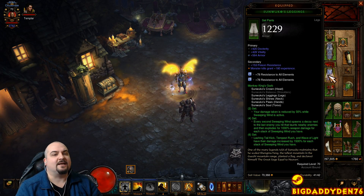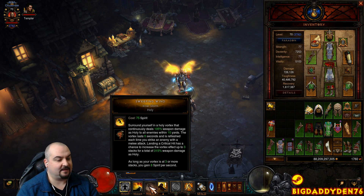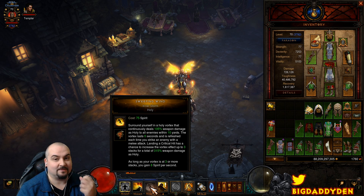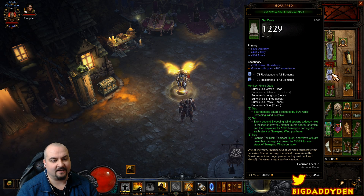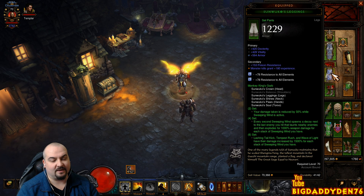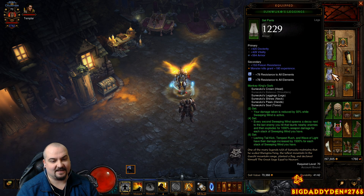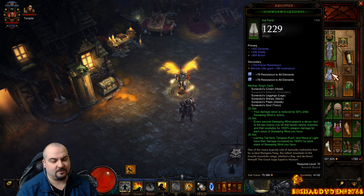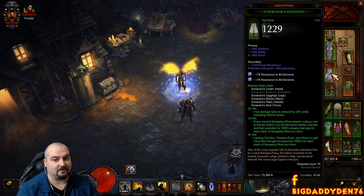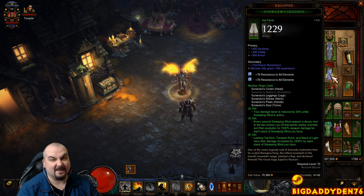So what does the Sunwuko set do? It's a two-part set. Your damage taken is reduced by 50% while Sweeping Wind is active, and it always stays on as long as you're hitting targets — it automatically refreshes itself. The four-set bonus: every second, Sweeping Wind spawns a decoy next to the last enemy you hit, taunting nearby enemies and dealing 1000% weapon damage for each stack of Sweeping Wind. But the main damage comes from the six-piece bonus with Tempest Rush: Lashing Tail Kick, Tempest Rush, and Wave of Light have their damage increased by 1500% for each stack of Sweeping Wind. We have 13 stacks of Sweeping Wind thanks to Vengeful Wind, so a massive amount of damage comes from Tempest Rush.